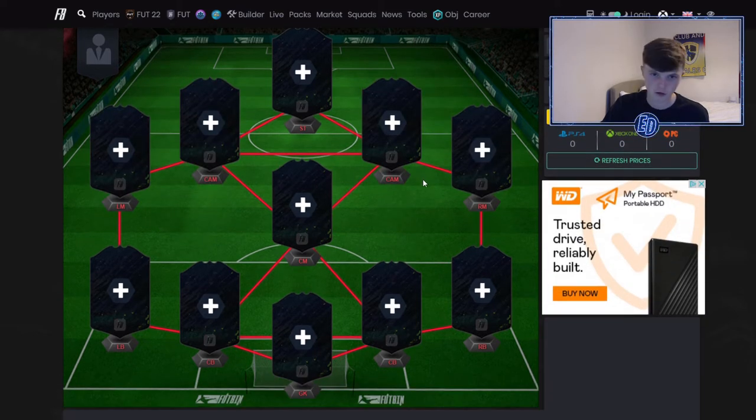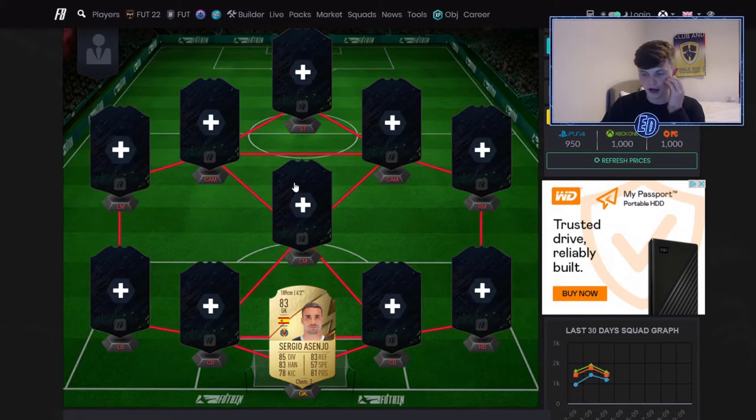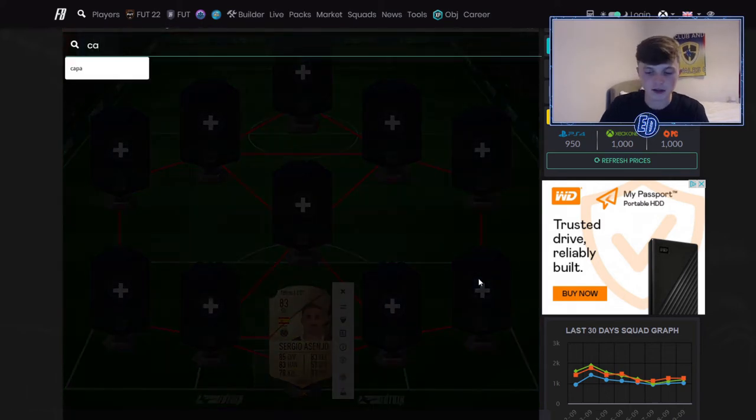The starting formation is a 4-5-1, but it doesn't play like that in game — in game it's going to be a 4-1-2-2. We'll go through how it lines up. In goal we've got Sergio Asenjo from Spain. For the keeper, he's got really good stats on paper and he's six foot two, nice and tall.